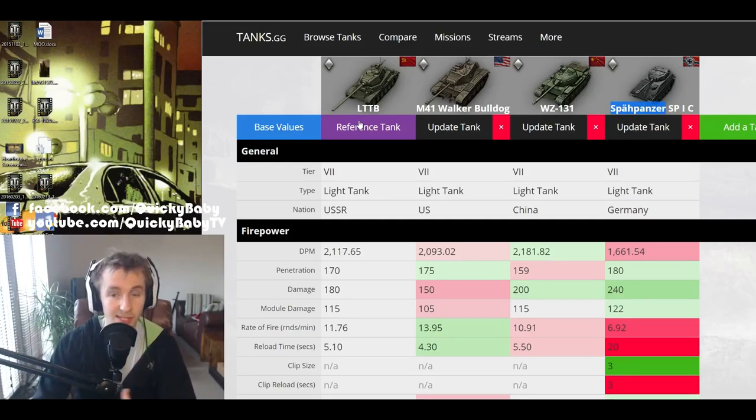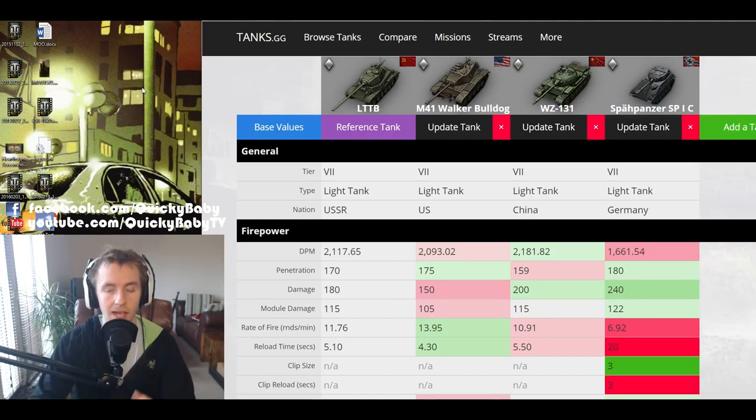Let's see how the LTTB stacks up when its statistics are compared to its tier 7 light tank rivals: the M41 Walker Bulldog, the WZ-131, and the Speerpanzer SP-1C. Both the M41 Walker Bulldog and the Speerpanzer will be using their autoloaders, and I've equipped the WZ-131 with the 85mm — the same caliber gun as on the tier 7 Soviet light tank.